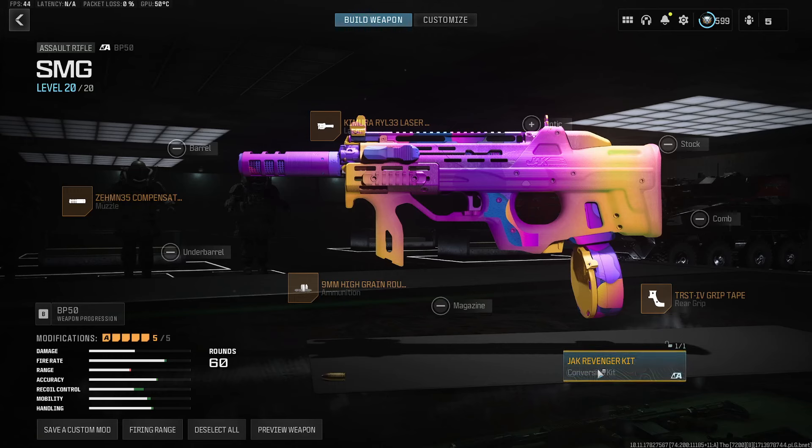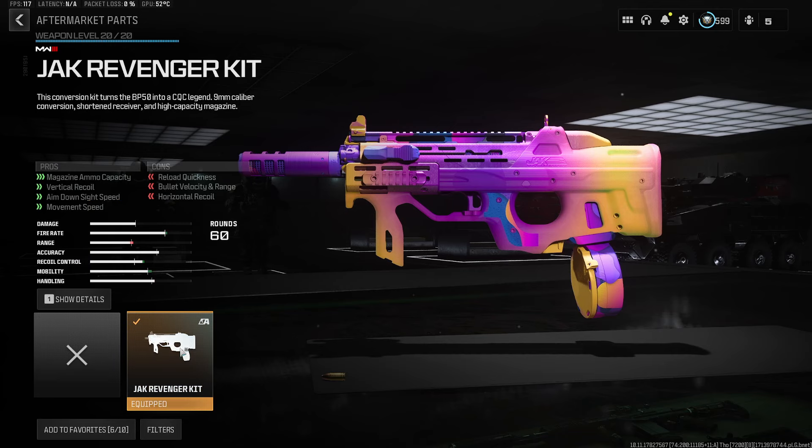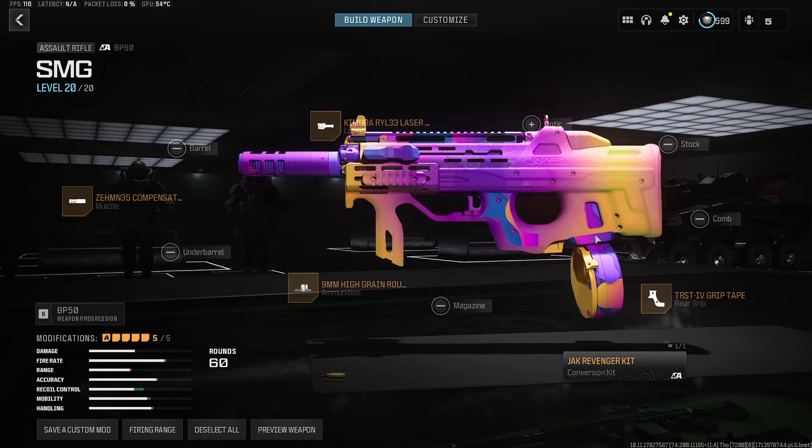Hey guys, welcome back to another video using the BP50, this time with the conversion kit — the Jack Revenger. This was just added into the game this week and it basically creates a 9mm beast BP50. This thing has amazing movement speed and very manageable recoil, and with this attachment you also get a 60-round drum mag, which is pretty amazing.